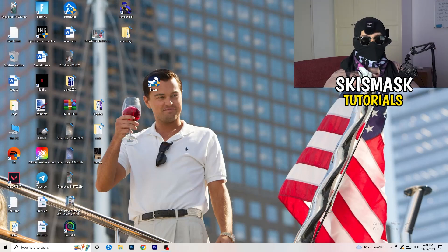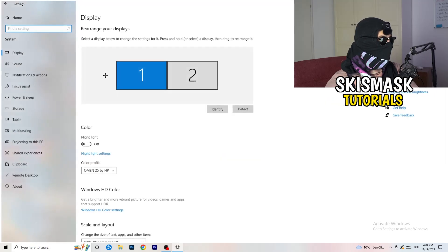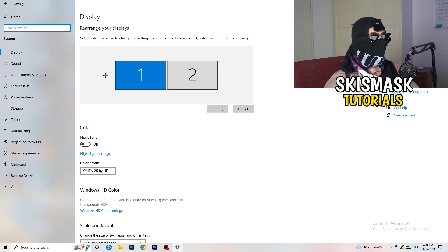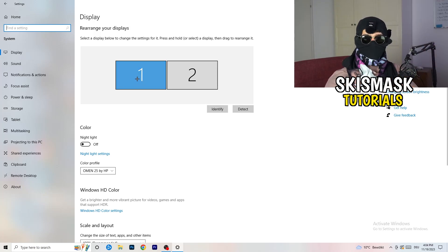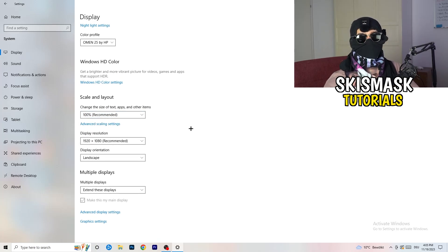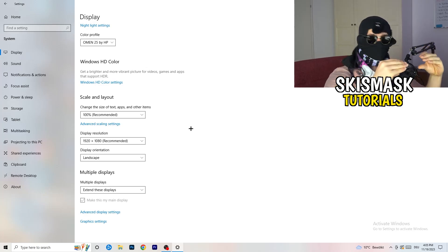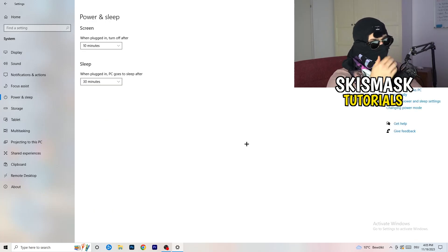Open Settings again via the Windows key, go to System. Identify your main monitor — the one you play games on. Scroll down to Scale and Layout, change the size of text and apps to 100% as recommended. The display resolution is really important: it should match your in-game resolution. If your in-game resolution is 1920x1080, set your monitor resolution to the same, or match your in-game resolution to your monitor.